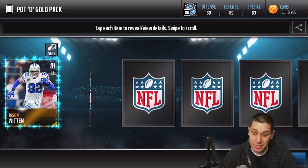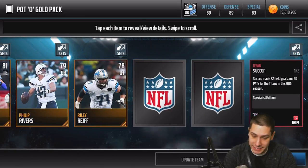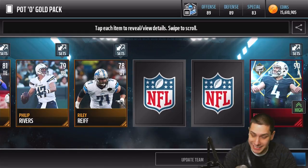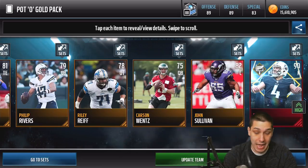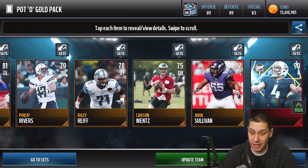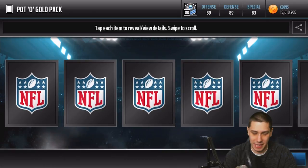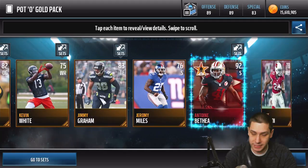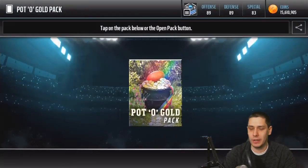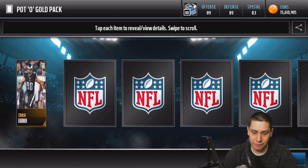I'm pretty sure you can still pull Ultimate Legends out of these. We get a kicker — the Specialist Edition, Ryan Suckup. Same thing as the punter — I don't know if that's a super rare card or not. I'm going to have to check it out after this video. I really hope they are but I kind of doubt it. I haven't really paid attention to that grouping because they wouldn't really help my team that much — they don't actually help you on the field. I know a lot of people still like to collect those but they're really not for me.